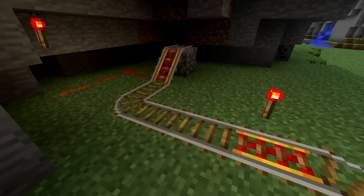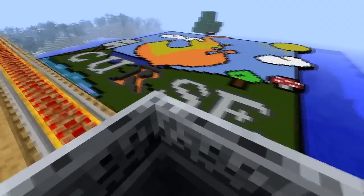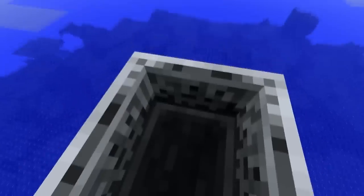It can be powered on using redstone torches and wire, and is very useful in your minecart rail system for making stops, going up hills, or even just zooming really fast.